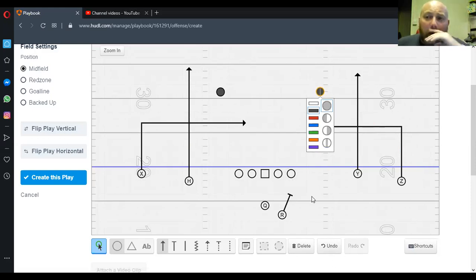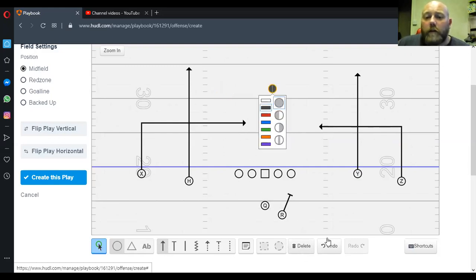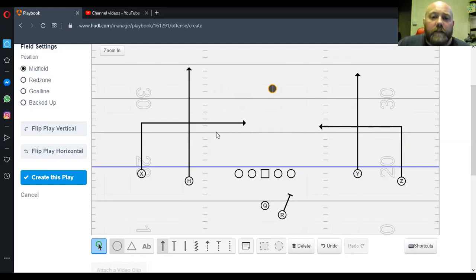So that's 2x2, 2x2 flip — or as we call it, Shield. Now if we move into trips, when we move into trips we'll normally get a one-high because of the way the defense rolls the safety down.